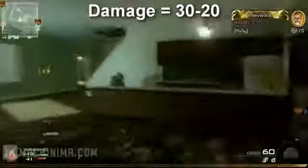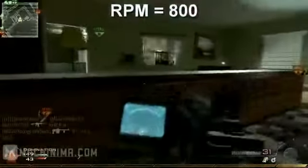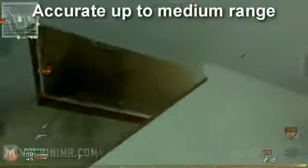First up is the M4A1. This is available as soon as you can create your own class. The M4 does 30 to 20 damage and has a decent range. It shoots at 800 RPM, which makes it one of the faster fully automatic Assault Rifles. It's also very accurate at up to about medium range.